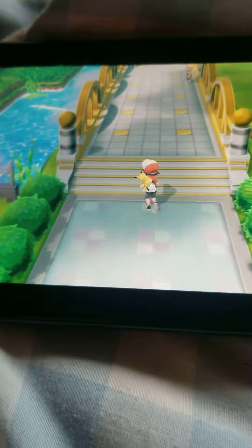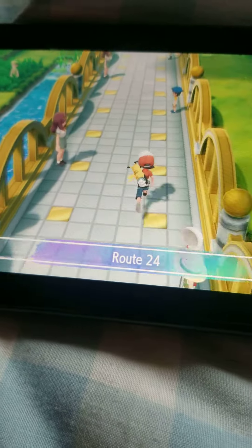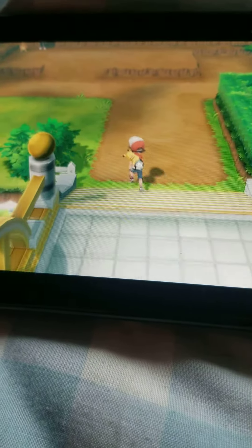Hi guys, I'm GGameBoy and today we're going to do how to get a Charmander in Pokemon with Pikachu or Eevee. So usually people will battle you on this bridge, but I already did. So first you want to get to Cerulean City.